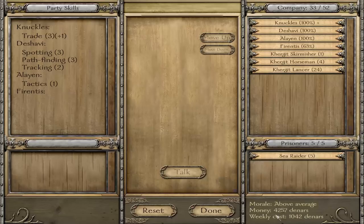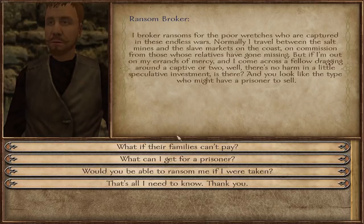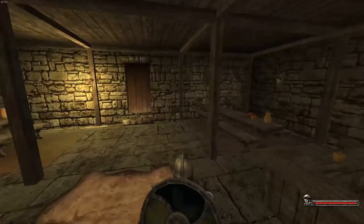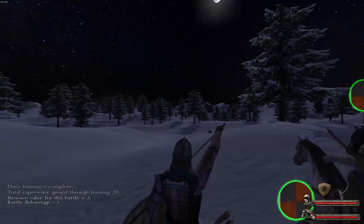We are finally back at Rivetjegg with our greatly improved people. We're going to check the tavern and discover, to our joy, that there's a ransom broker. This means we can sell off these sea raiders — they're worth 112 dinars a pop. We are going to stay here, capture as many sea raiders as we can, and sell them for a pretty penny. We can probably also get rid of some of the junk in our inventory.